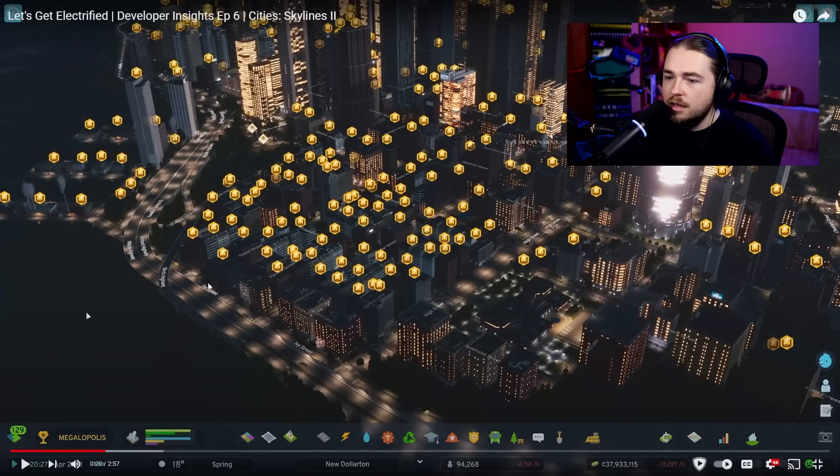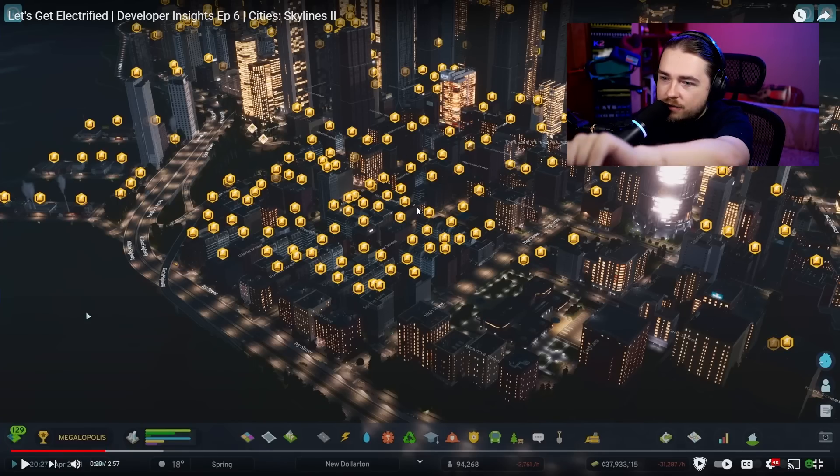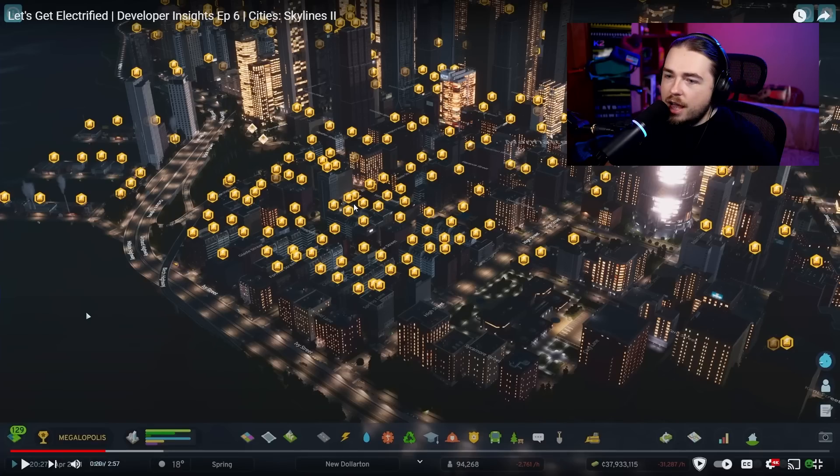In Cities Skylines 2, electricity and water are very critical for your city. There are still some lit-up buildings inside a blackout area, but there are actually some buildings that don't have the power outage indicator over them. So it does look like that is actually how it works — if your building doesn't have power, the lights are not on. I always thought it was broken or bugged, but in fact that's the mechanic.